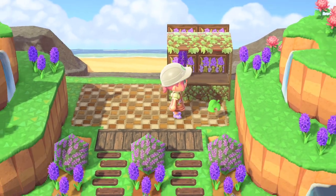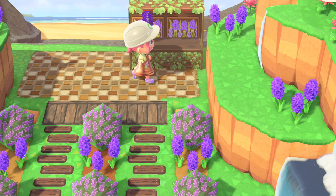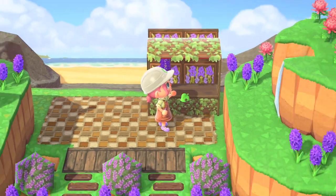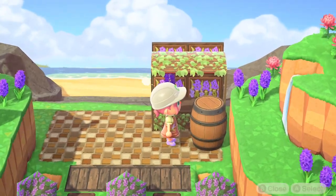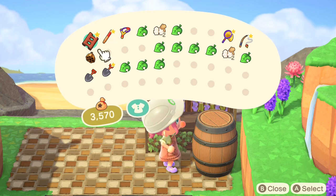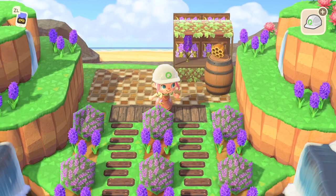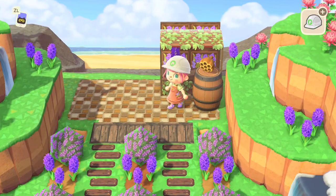Next we're going to place a barrel right over to the side, nice and cozy - right up against that stall. There we go. And then I'm going to place a little beehive on top, because it just looks cute. We care about our pollinators here, so it's honey that we use to feed the bees.